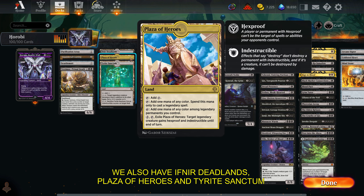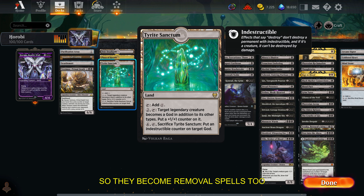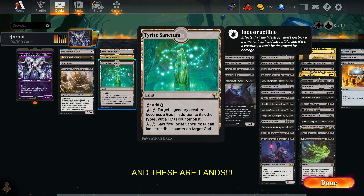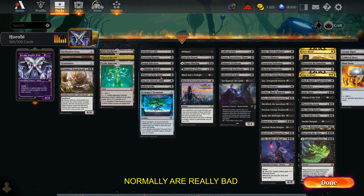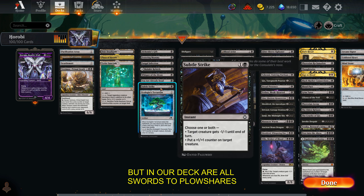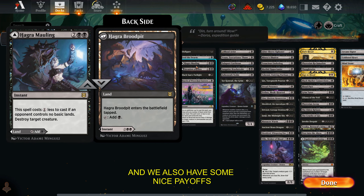We also have Ifnir Deadlands, Plaza of Heroes, and Tyrate Sanctum that can target creatures, so they become removal spells too — and these are lands. Then we have one-time shots: a bunch of cheap targeted spells that normally are really bad, but in our deck are all sources of free removal. We do run some real removal spells as well.